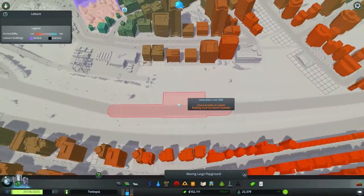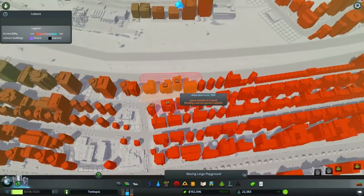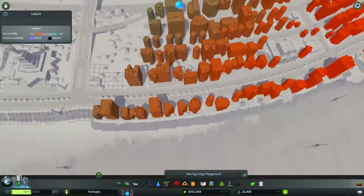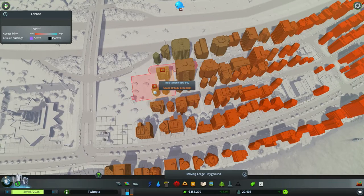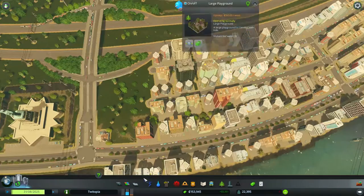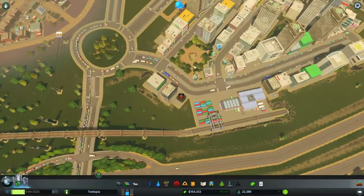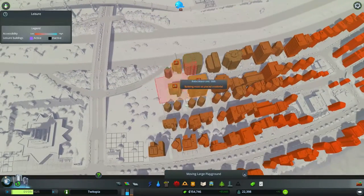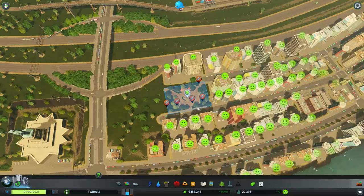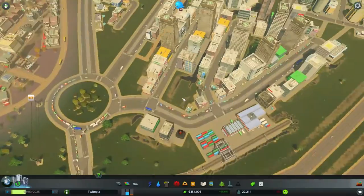The first thing we're going to do is move this playground. We might actually move it down here somewhere — the residents might like it a little bit more than the offices. It's just a little bit too big for the spaces I've allowed. Maybe we want to nail this road back here. Grab that, move that over here, and that should make something a little bit more pretty for these guys — and it does.